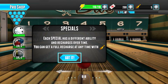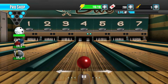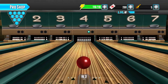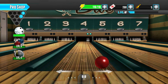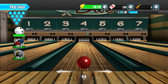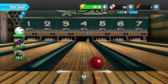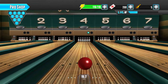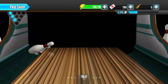Each special has a different ability — you recharge every time you get a full recharge. Got it. This is tough. Damn it. I think I got it. Yeah. Am I going to get that? I need to get that spare. It's leaning — damn it. At least it's fast, you know — you don't have to wait for the damn thing to load or anything when you're in between throwing the ball.